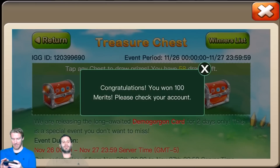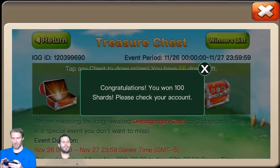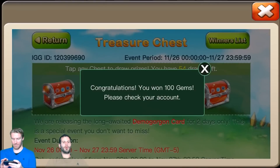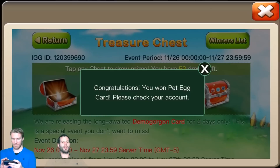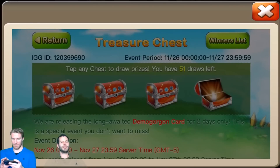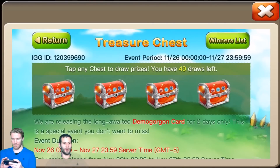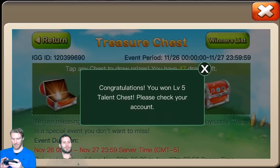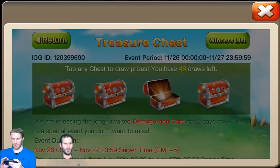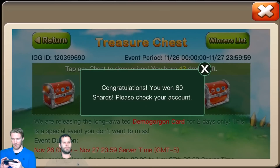Imagine if it was on the first chest! 100 merits, one Scythe Shield — looks like luck is on your side. We got 50 tries here, we're about to see Demo Gorgon for sure. Come on — pet egg card, there's one! A thousand honor badges, Lady Leo, get out of here! Another pet egg card, holy smokes! Level 5 Talent Chest — you're getting hooked up so far!